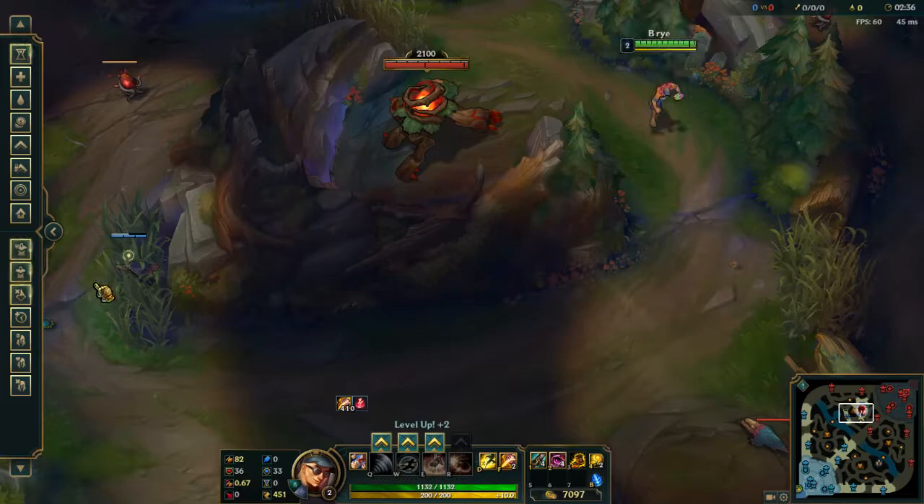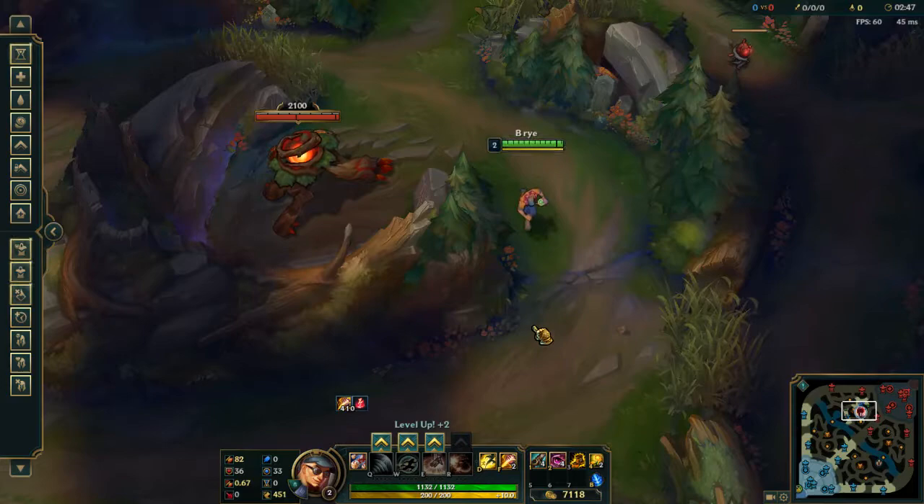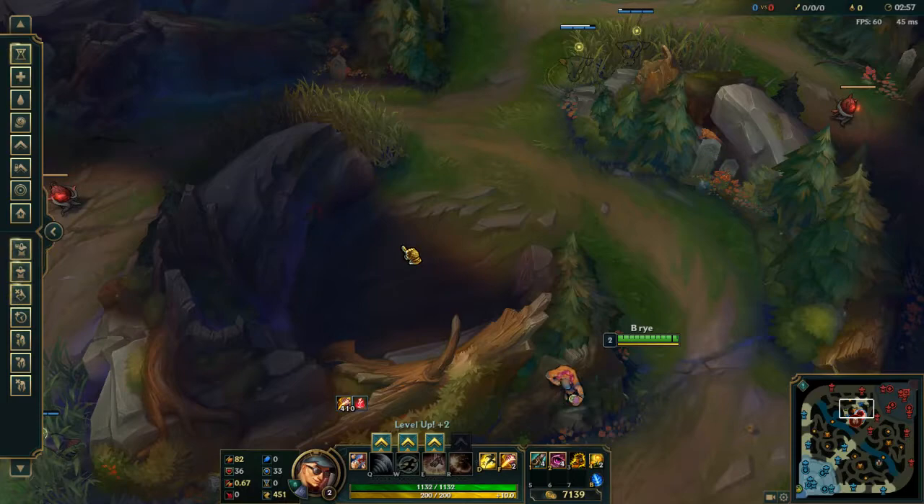Level 1 you put one here and then level 2 Orianna put one right here. What you should be trying to do is putting your wards as far on the edge as possible. So now you can actually watch him do red buff. Before, the vision line was up here so he could be doing red buff and you have no idea when he actually finishes it.